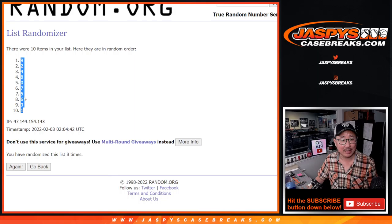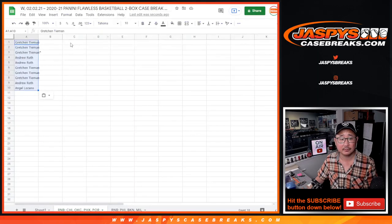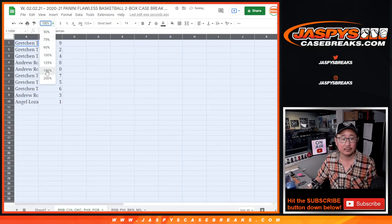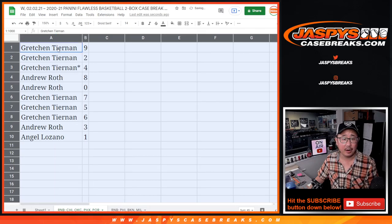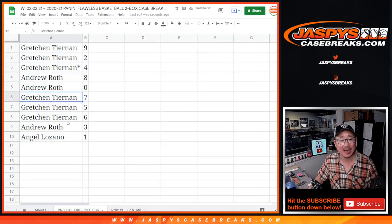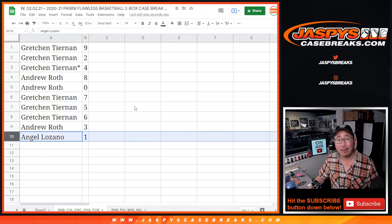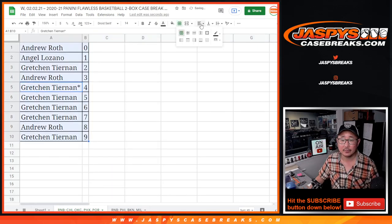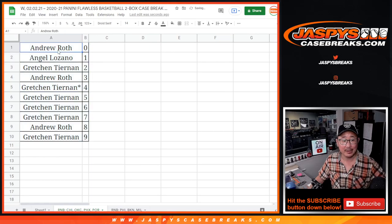We got nine down to one. Gretchen with nine, two, and four. Andrew with eight and zero. Gretchen with seven, five, six. Andrew with three, and Angel with one. Let's sort by number. And coming up in the next video will be the flawless break itself. We'll see you for that. Jaspi's CaseBreaks.com.